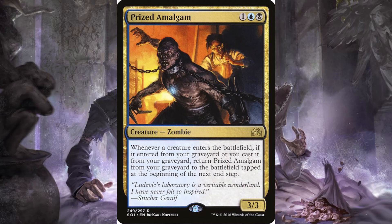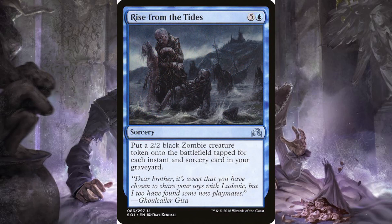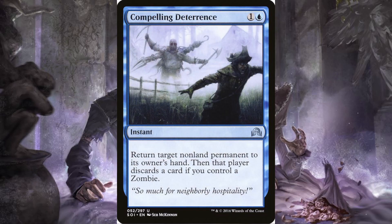Rise from the Tides: five and a blue, it's a sorcery. Put a two-two black zombie creature token onto the battlefield tapped for each instant and sorcery card in your graveyard. I might be brewing a deck with this card and some other cards that do similar things. Compelling Deterrence: one and a blue, it's an instant. Return target non-land permanent to its owner's hand; then that player discards a card if you control a zombie — which if you're playing this, you're probably playing zombies.